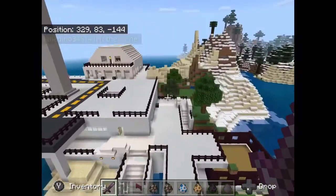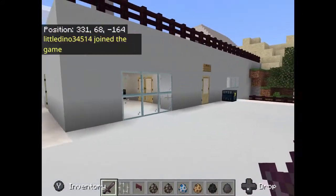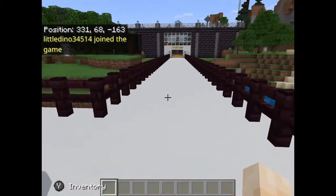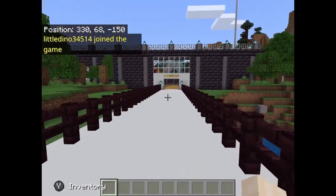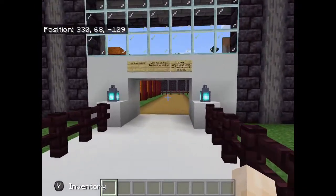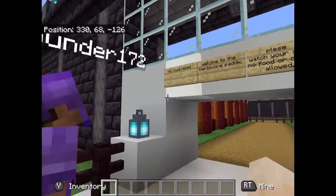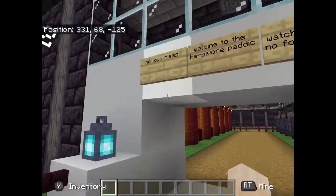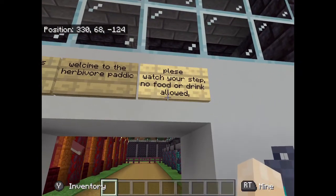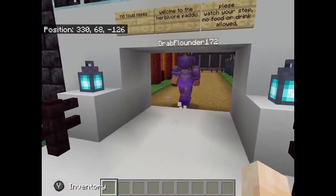Anyway, this is what we've gotten done so far, so let's give you guys the regular tour. We land here — you come out of your hotel, or whatever, when you first come into the island. Let me clear my inventory real quick. You walk through here — we haven't built a door because we haven't been able to figure that out. You walk in and read the sign: 'No loud noises because there are herbivores and carnivores in here — you might startle the carnivores, they have very sensitive ears.' Welcome to the herbivore paddock. Please watch your step. No food or drink allowed, so basically you can't bring your chicken in here because carnivores will try to eat you.